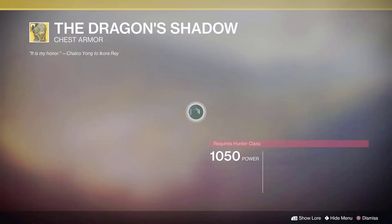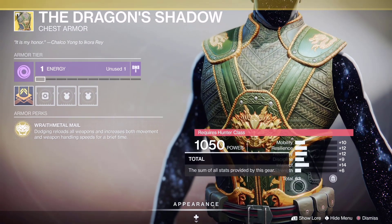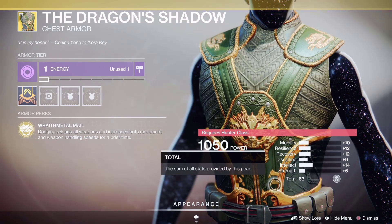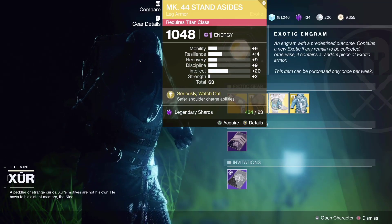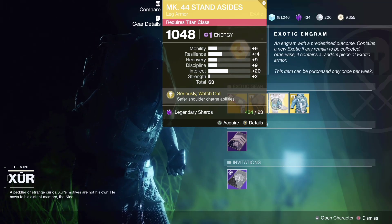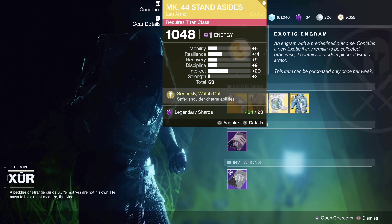Now let's check out the Warlock — 63 stats, pretty high on intellect, not too bad. For the Titan, the MK44 Stand Aside: if you have a melee build this is pretty good, it works well. It says safer shoulder charge abilities.